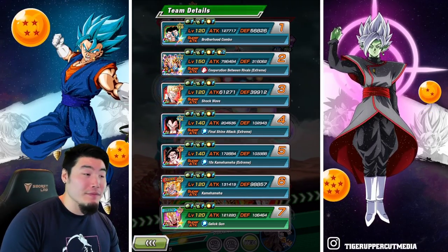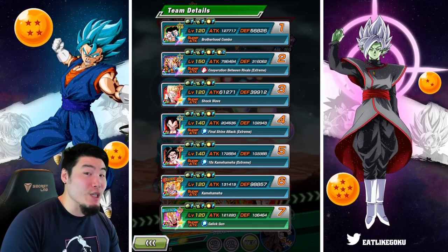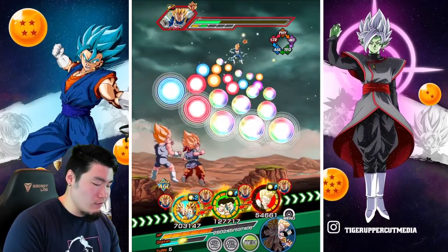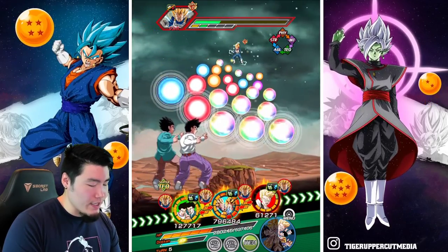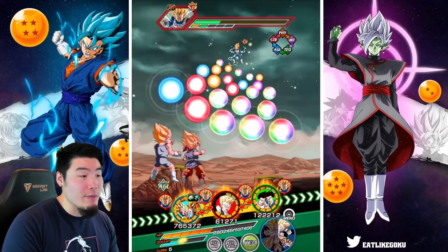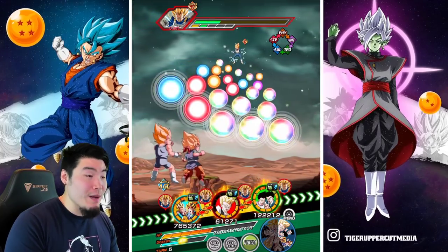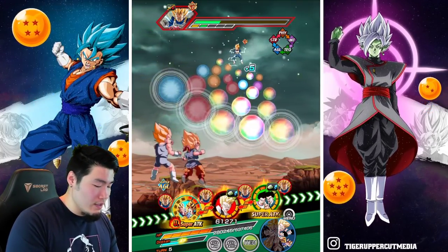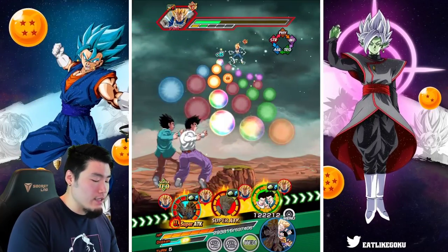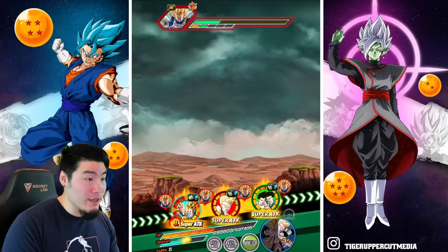316K defense for the LR Vegeta Jr. and Goku Jr. now, which is really, really good. I'm actually going to put them in a different slot. Defense is still over 300K in this case, so we shouldn't have to worry about any supers from this guy. Over 5 mil attack now with the double support.